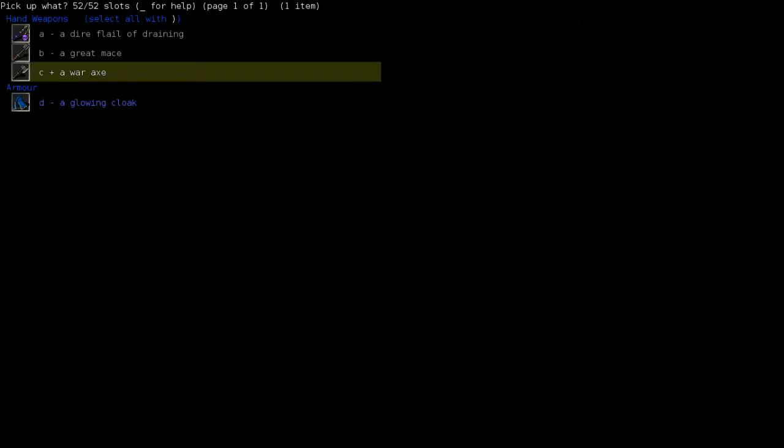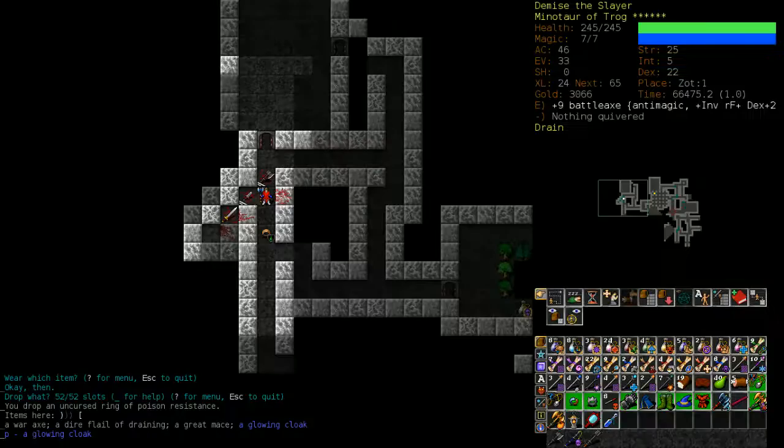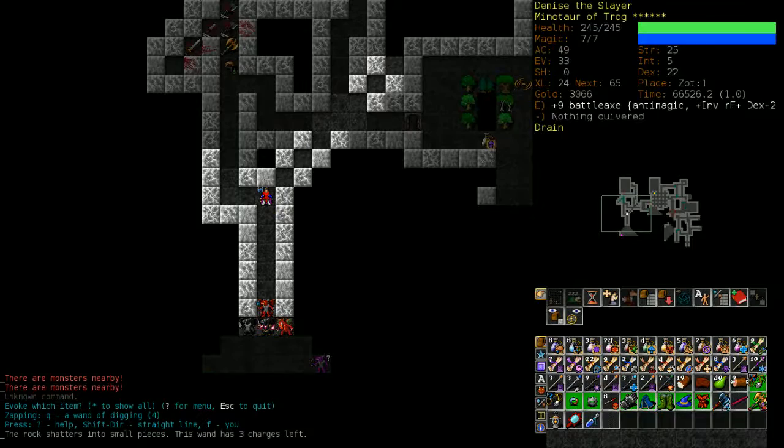Apparently I didn't pick up a cloak — I didn't have a cloak on this whole time, which is pretty surprising. Let's get that on. I can drop this flaming battle axe since hydras are no longer an issue for me.